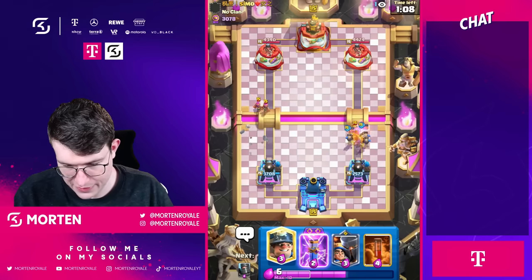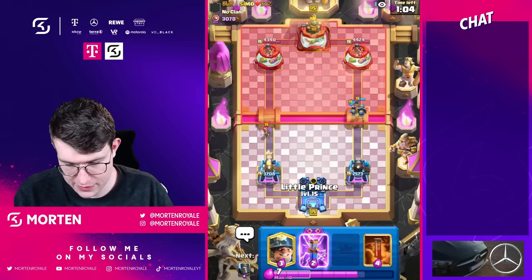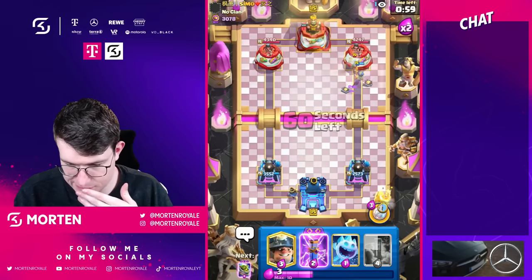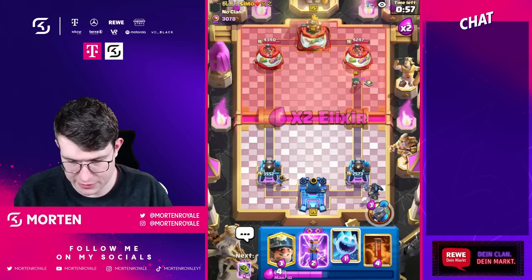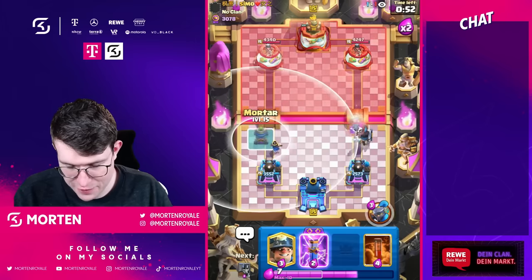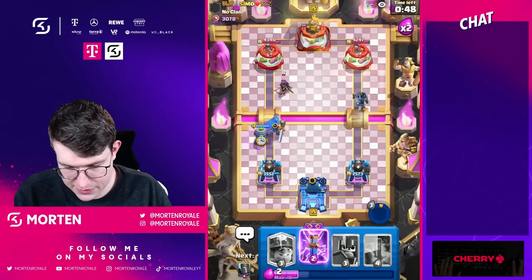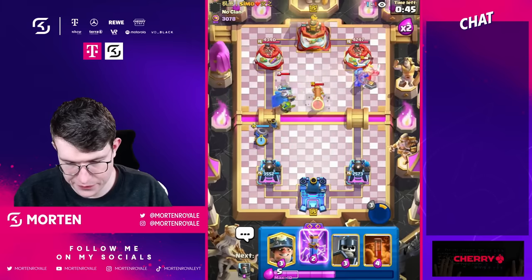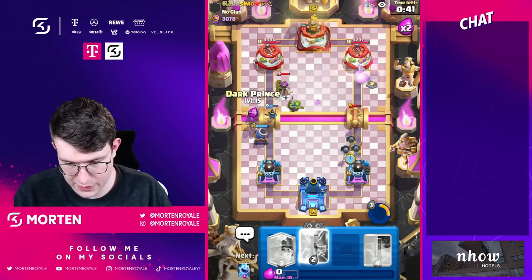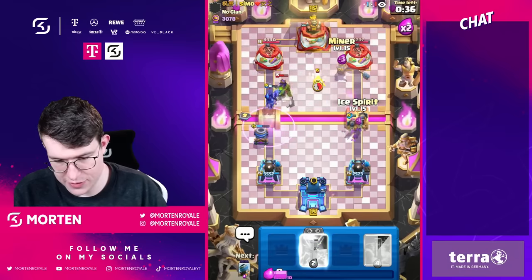Archers are pretty annoying for my mortar to deal with. Going dark prince to the left — he might go ghost on the right. No, he goes in and I'm going dark prince now. He has evolution archers but we got evolution zap. He also has evolution zap so we both have all our evolutions in hand. What is he gonna cook? Evolution — I'm just gonna go ice spirit.